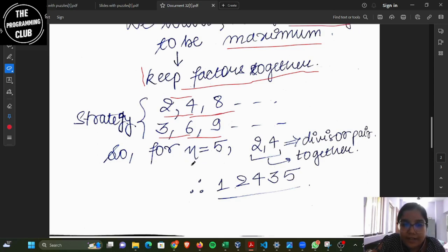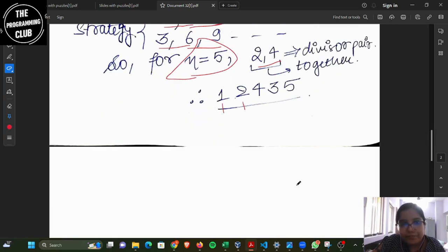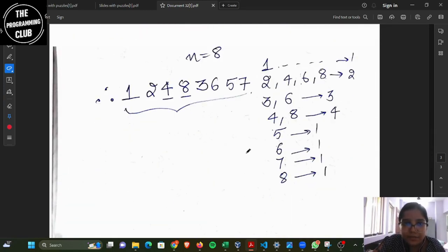Similarly, if I have three I'll try to keep three with six and six with nine. In this case I'll have GCD two for two and four, GCD four for four and eight, GCD three for three and six, and GCD three for six and nine. By keeping the factors together I observe that I'll have the maximum number of distinct GCDs. For example, for N equals five: keep the divisor pair two and four together, then one, two, four, then three — since six is not there — then five.